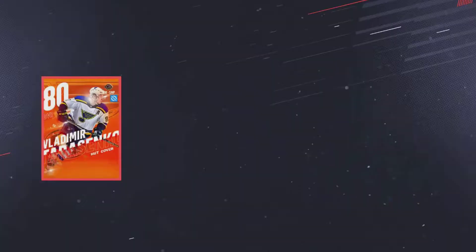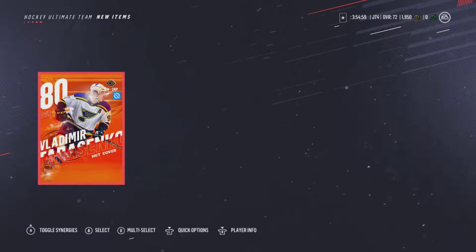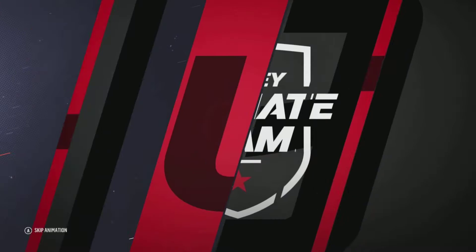Let's just open it up. Contains a Tarasenko - an 80 overall Vladimir Tarasenko. It's a good card, don't get me wrong, I'm glad I have it, but an 80 overall is going to be kind of useless in a month. Looks like we also have an 80 overall David Clarkson. Again, cool, but going to be irrelevant in a month.